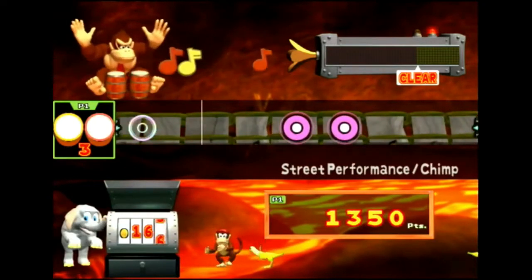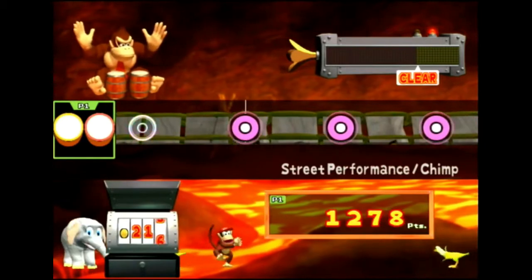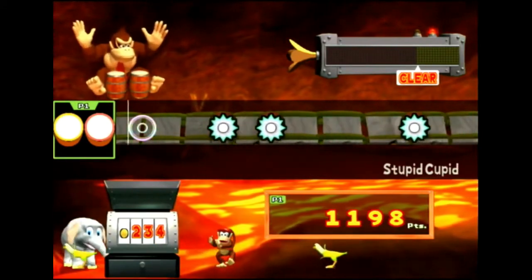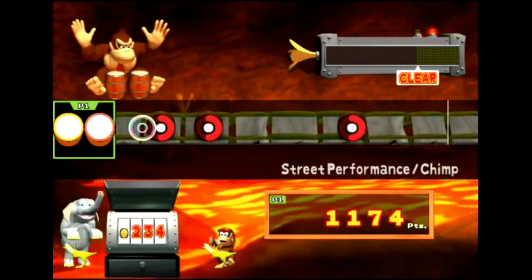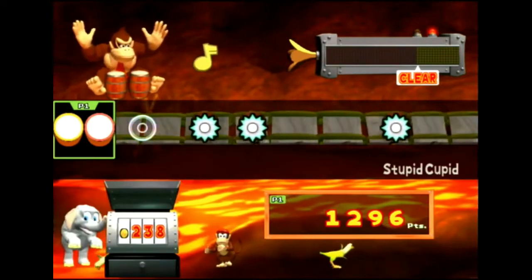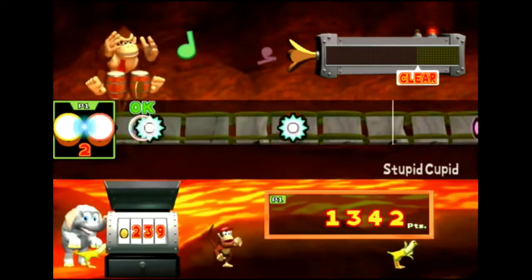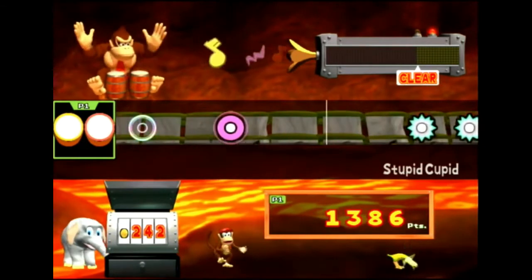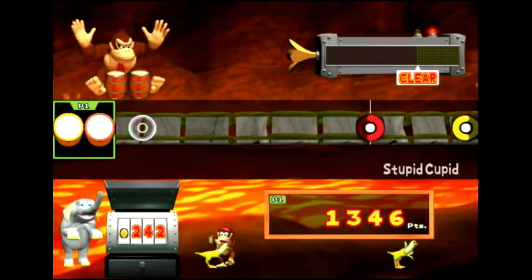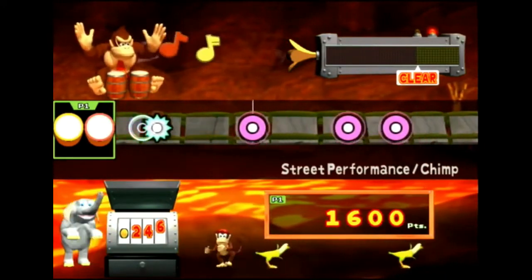We're going to get a bad score here, not that it matters. Our score doesn't really matter in this game — it's not like you get to see more of the game if I do well. What are those little dinosaur banana things at the bottom? There's an elephant jamming out with Diddy. Diddy's like dancing along like an idiot. This game's ridiculous. To be totally honest, we're running out of things to say, so let's wrap up our little exploration of Donkey Konga.